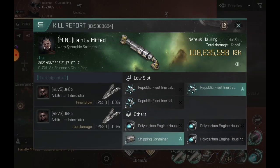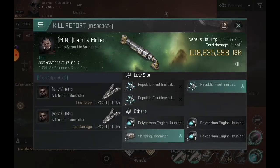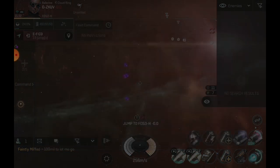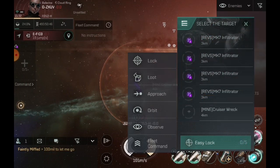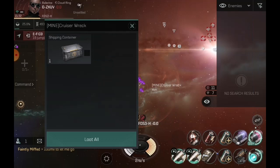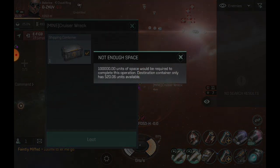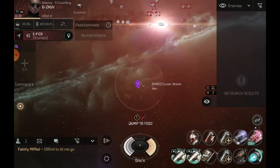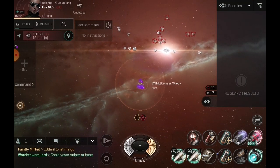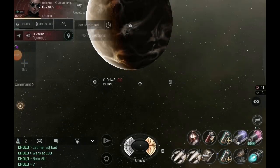I wonder what the shipping container had in it — container overdue. The Velator had nothing in there. So how do we get his shipping container? It requires 100,000 unit space. That's quite a bit.